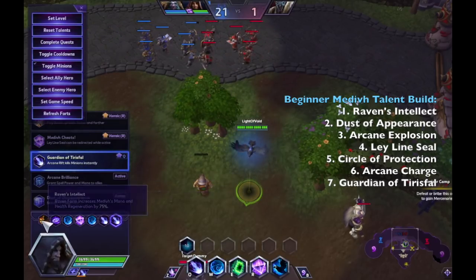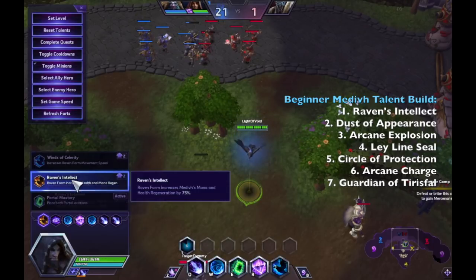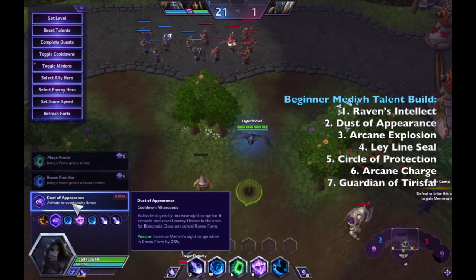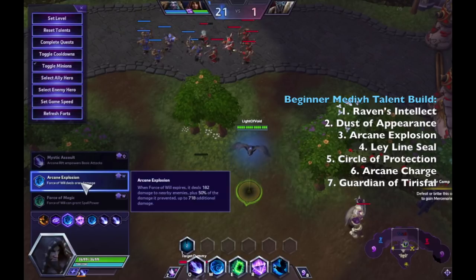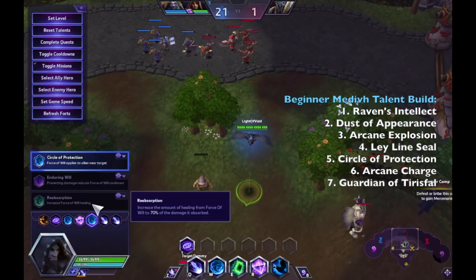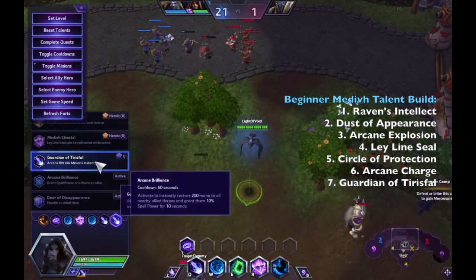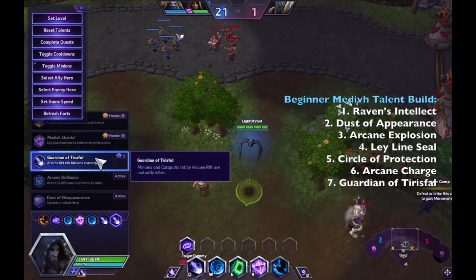To recap the beginner build for Medivh: Raven's Intellect at level 1, Dust of Appearance at level 4, Arcane Explosion at level 7, Ley Line Seal at level 10, Circle of Protection or Reabsorption at level 13, Arcane Charge at level 16, and Guardian of Tirisfal's Fall at level 20.